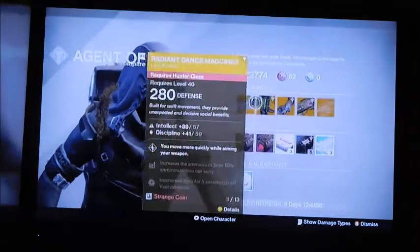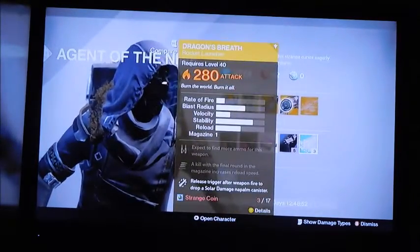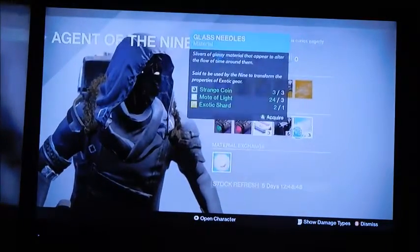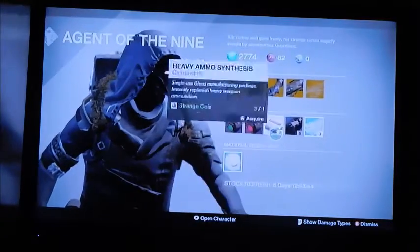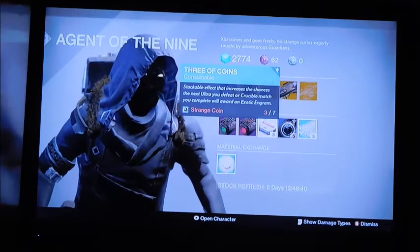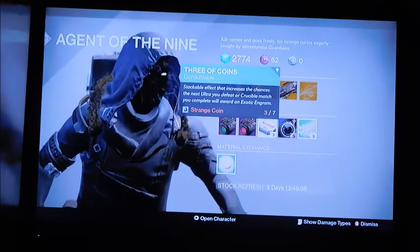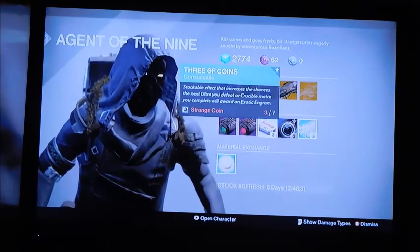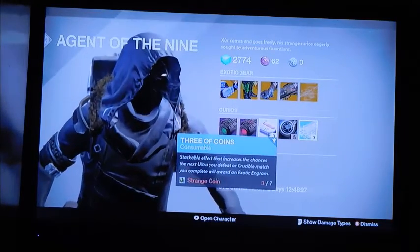The cost varies on the item — usually the armor will cost 13 strange coins, a weapon costs 17, and the special engram is 31. You can also get these special little extra items that are very helpful, so you can get an exotic engram after killing a boss, from Prison of Elders, or from completing and winning a Crucible match. It's not always going to happen, but it gives you a much higher chance.